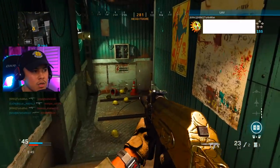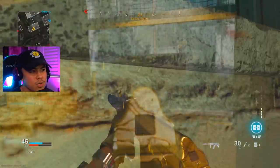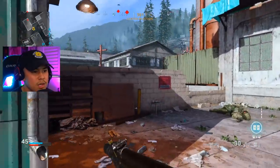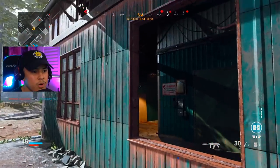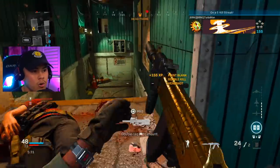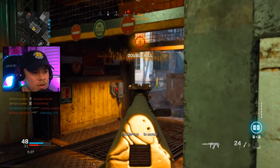Got a UAV. Coming up on enemies soon — got stunned, had to get out. He's definitely running after me. He's going to be right here — threw a C4, got him. He had a teammate though. Hip fire definitely saved my life.